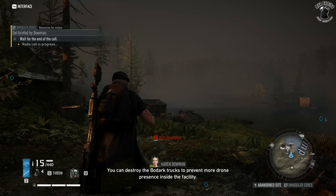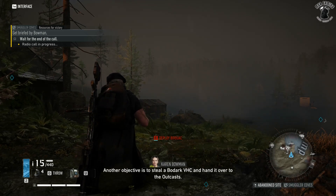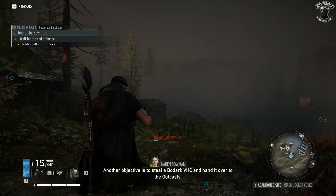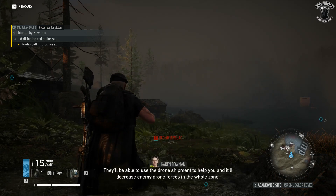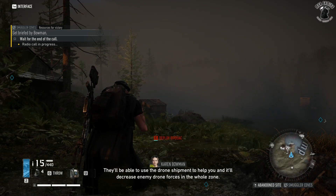You can destroy the Bodark trucks to prevent more drone presence inside the facility. Another objective is to steal a Bodark vehicle and hand it over to the outcasts. They'll be able to use the drone shipment to help you, and it'll decrease enemy drone forces in the whole zone.